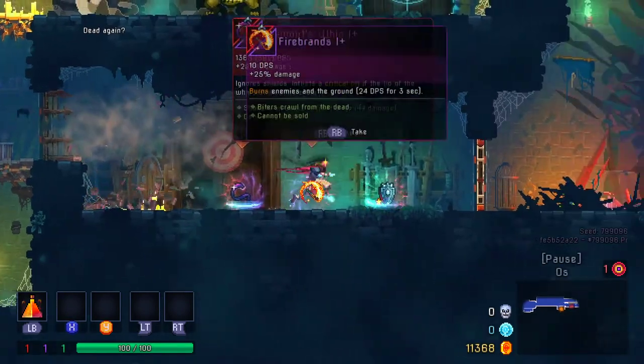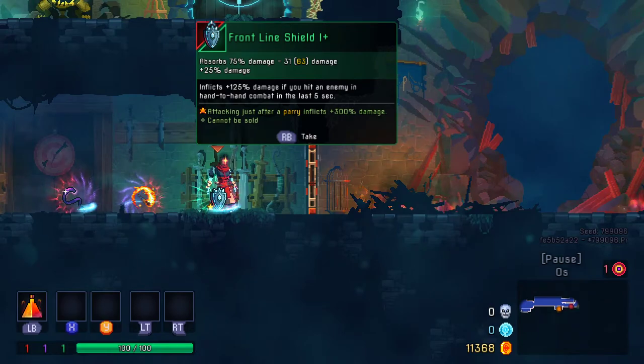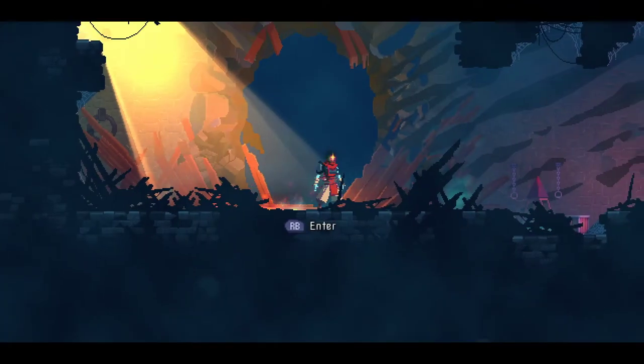Do we want a whip? Do we want firebrands? We've got a plus shield. We can try firebrands and shield, I guess. They do have one crossover which is the red. Let's try this thing.